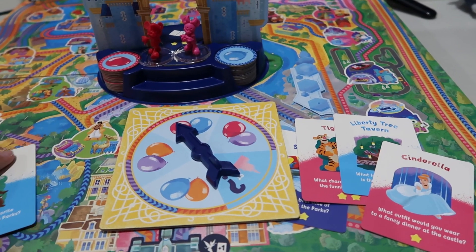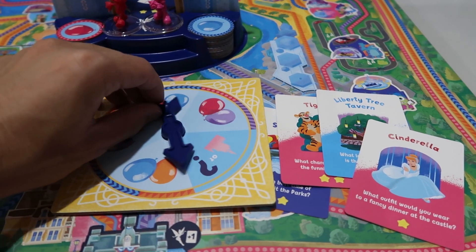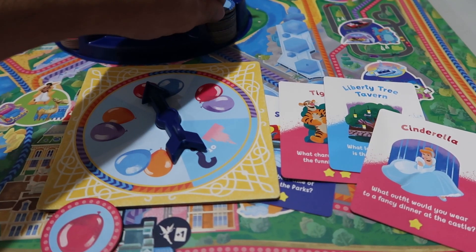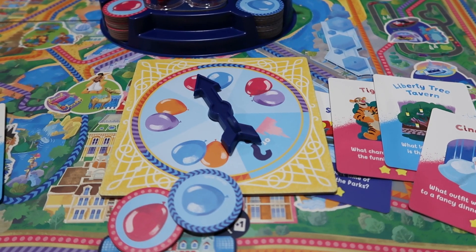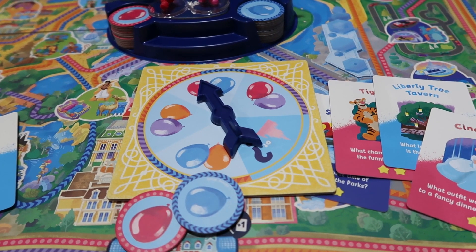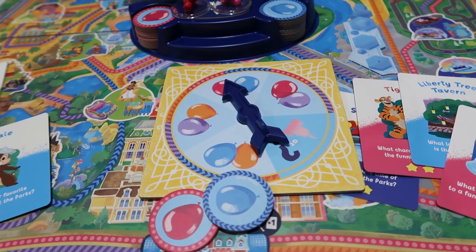On your turn you are going to spin the spinner. If you spin balloons, you take one balloon token of each color you spun — so if you spun red and blue, take a red one and a blue one. Then you may spend any number of balloon tokens to move. Each balloon lets you move along one matching colored path to the next space. You don't have to spend all your balloons and you may keep them for later turns.